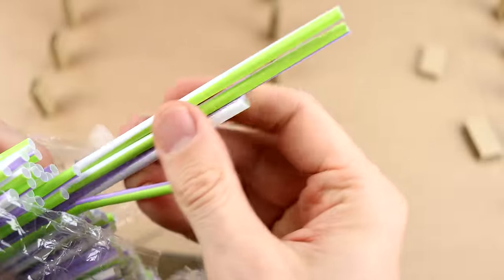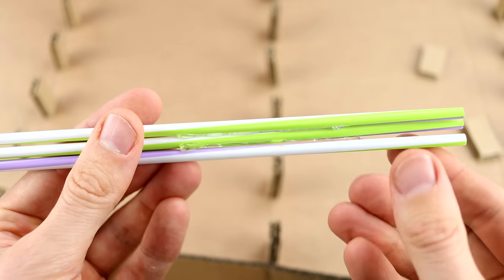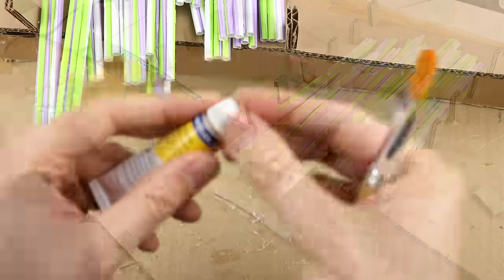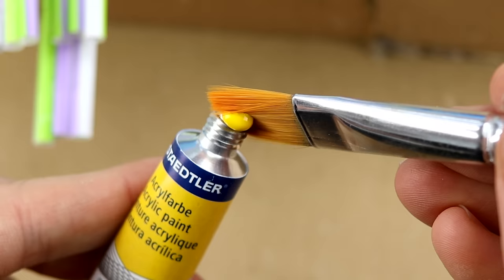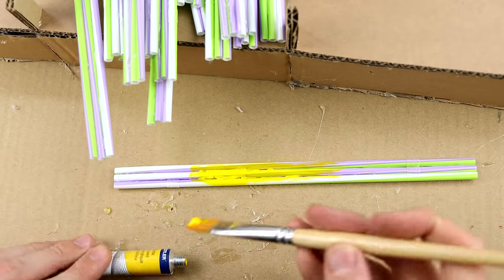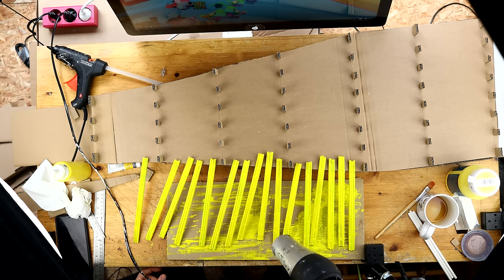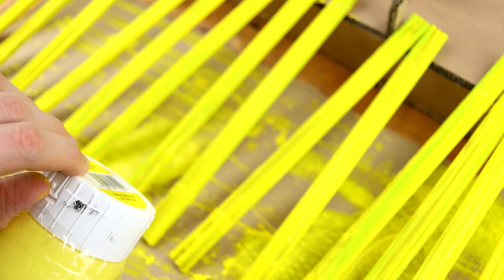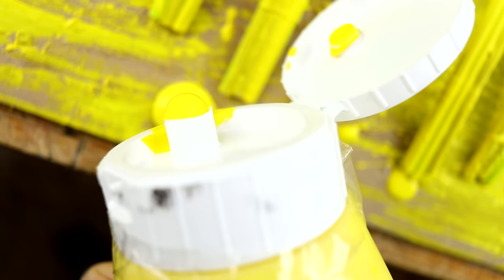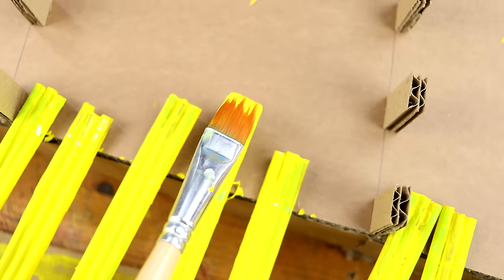Now let's take the straws — they are yellow, you know this — and I am using the hot glue gun to stick them together. After that we will use just a little bit of acrylic paint. Maybe just a tiny bit. The bottles are getting bigger and bigger and I am trying out some different brands of acrylic paint, and this one is very runny — very liquid.